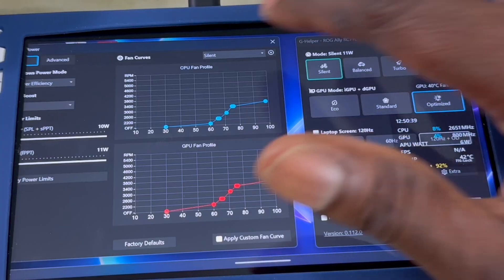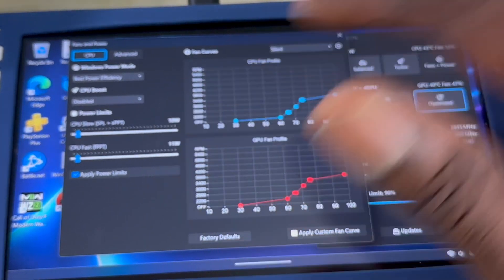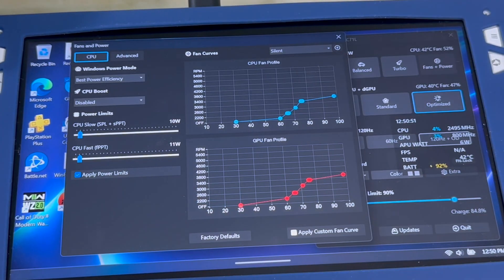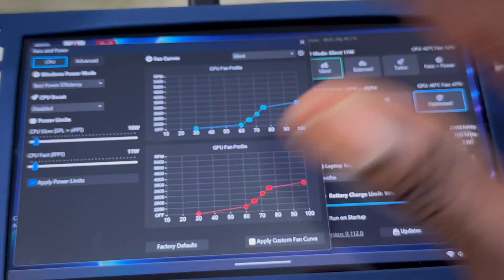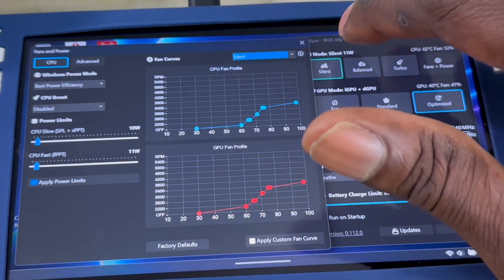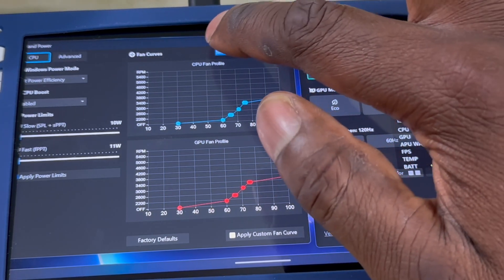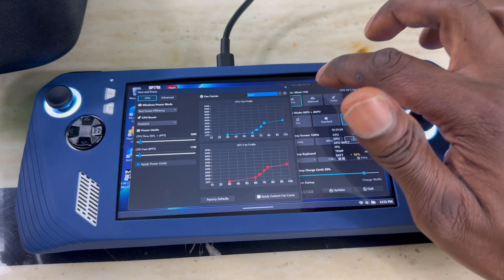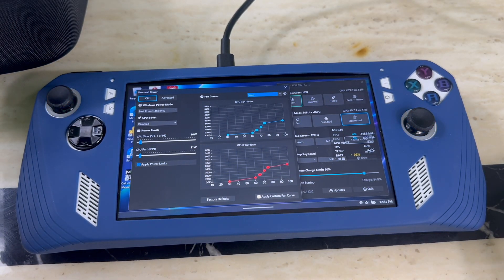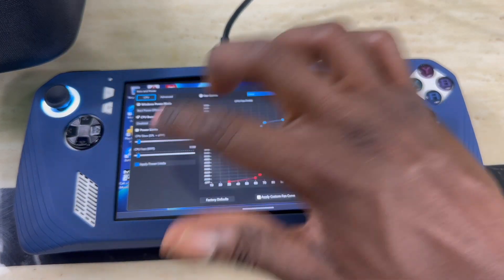You can see it's now showing 11W. The top value is CPU Slow at 10W and CPU Fast is showing 11W. I recommend setting CPU Fast — which is the boost that only lasts a short time before dropping back — to the same value as CPU Slow. The reason is that the number shown up top always reflects the CPU Fast value, so if you set Fast to 20 it'll always display 20 even though it's only boosting briefly. Matching both values gives you a clearer picture of your actual running wattage.